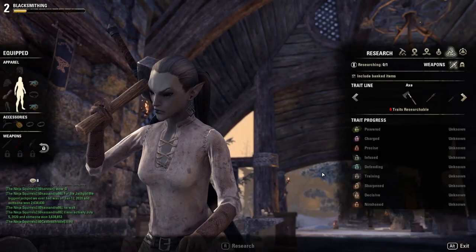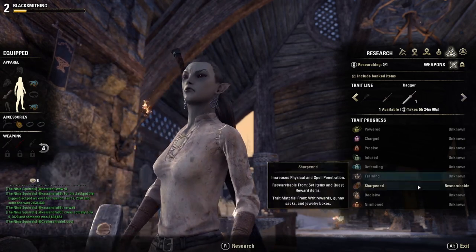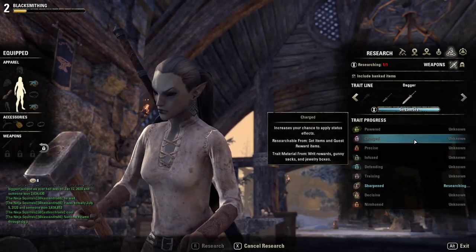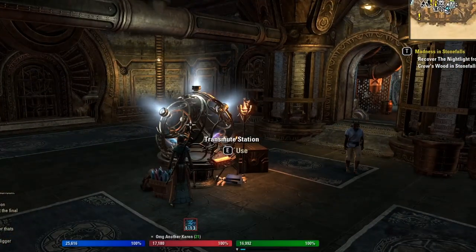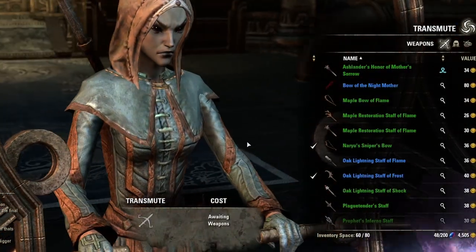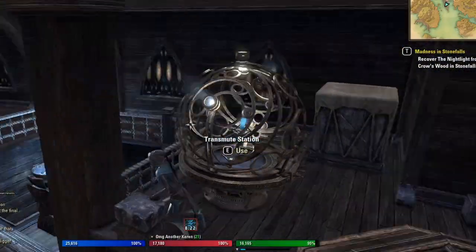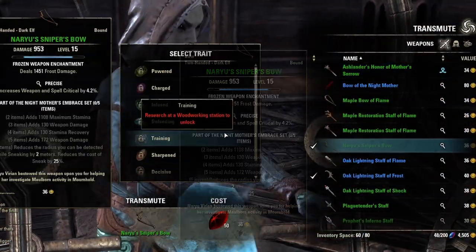Get started researching weapon and armor traits early on, even if you don't necessarily want to do crafting — you never know if you'll want to get into it later. Additionally, if you get a rare piece of gear with the wrong trait, you'll be able to transmute the desired trait onto it provided you have researched it. The only places you can do this are Clockwork City, which is a DLC requiring ESO Plus or purchase, or a player guild hall that has a transmute station. It's not very hard to find — just ask around.